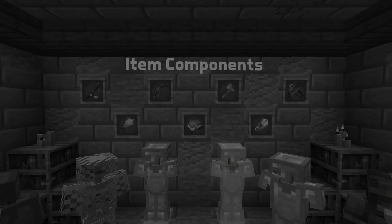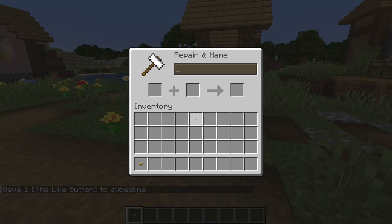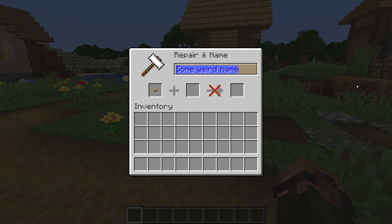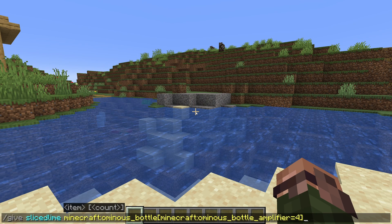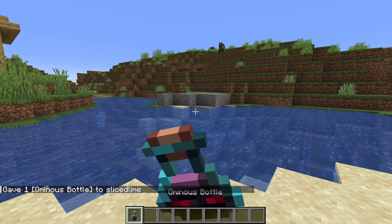There's a new component for the item name. This is a text component and it separates the name of the item from the custom name, which can be changed by a player. For instance, the custom name of an item can be changed at an anvil, while the item name is the name of the item when it has no custom name. Another new item component is Ominous Bottle Amplifier, which contains a single number representing the amplifier.